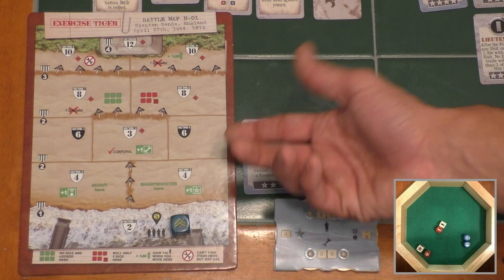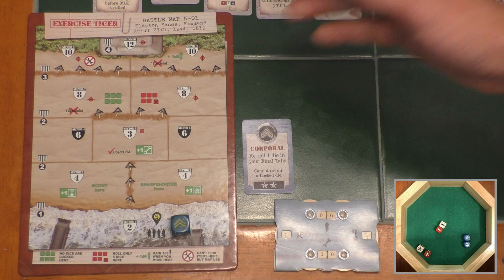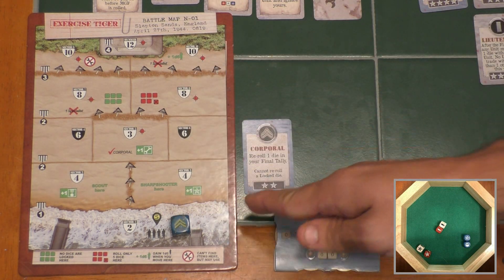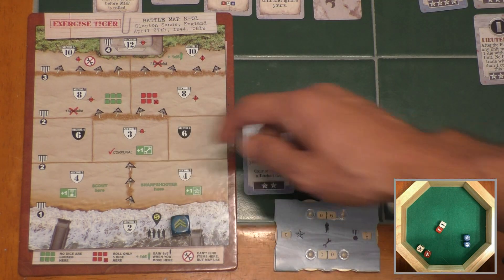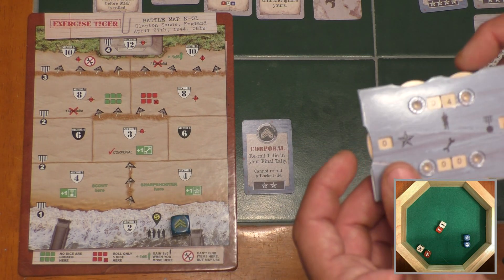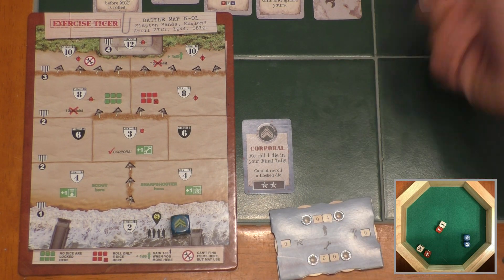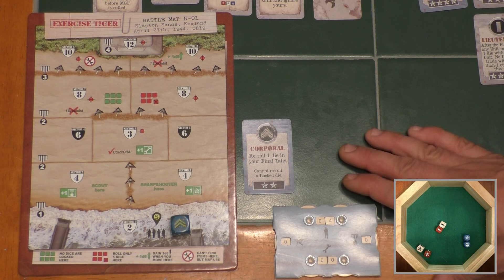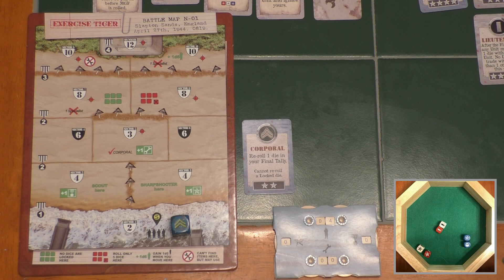Next phase is move. I could move if I want, but I don't. I'm going to hang out here in the water because as you move up, you start losing more and more soldiers from combat since these defense values get higher and higher. I'm going to hang back and try to build up my unit a little bit before really pushing up the beach. Then combat — defense value of two, so we lose two soldiers, dropping from six to four. I could have sacrificed a specialist to reduce that, but the corporal's ability is worth more than just one soldier count right now. I'll hang on to him and drop my soldier count to four.